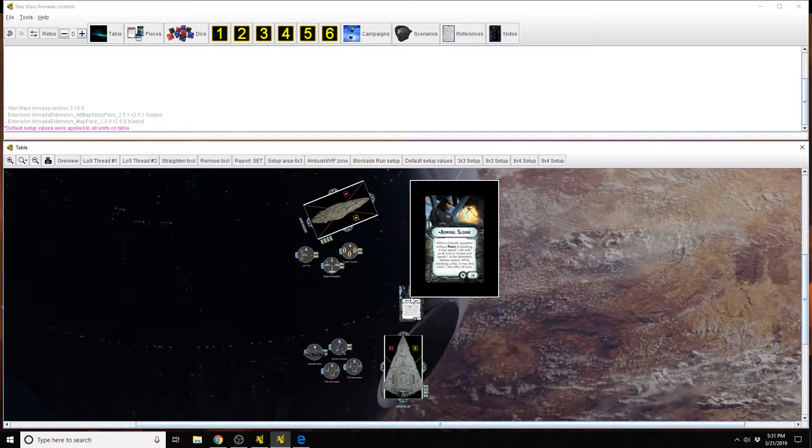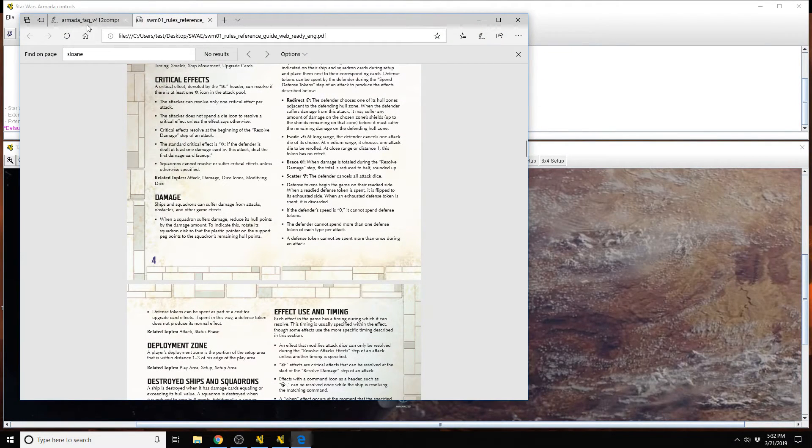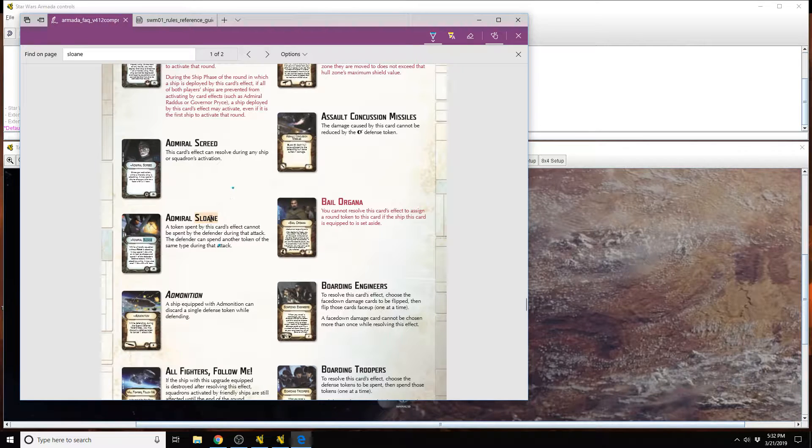Her ability reads: while a friendly squadron without rogue is attacking, it may spend one die with an accuracy icon to choose and spend one of the defender's defense tokens. While attacking a ship, it may also reroll one die with a critical icon. She does have one clarification. It reads: a token spent by this card's effect cannot be spent by the defender during that attack.